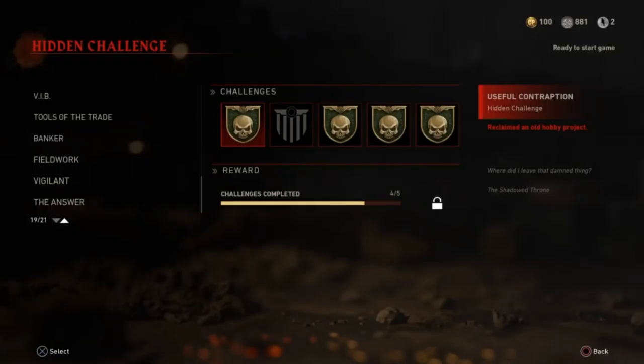He's got some great stuff. The first challenges are from the Treasure Zombies, so it's random to get all three. They're called Useful Contraption, Reclaimed an Old Hobby Project, and Where Did I Leave That Damn Thing? The next one is We Cannot Continue Without My Tools, and the last one is With This My Designs Will Know No Limit, which says Requires Batteries.